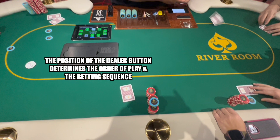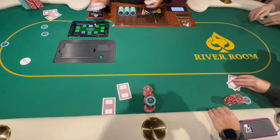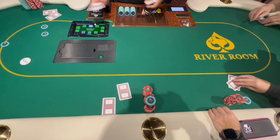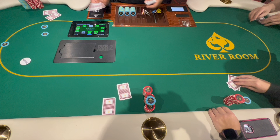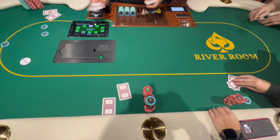The position of the dealer button determines the order of play and the betting sequence for each hand. In No Limit Texas Hold'em, the small blind and big blind are mandatory bets made by the two players to the left of the dealer. These bets help to create a pot for players to win and ensure there is always some money in play. The player to the immediate left of the dealer is required to post the small blind, which is typically half of the minimum bet. For example, in a $1-$2 No Limit Texas Hold'em game, the small blind would be $1.